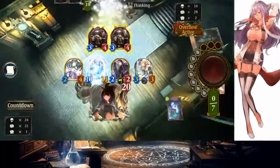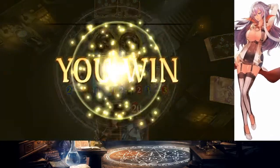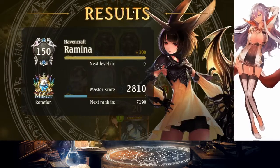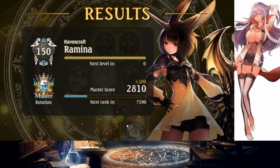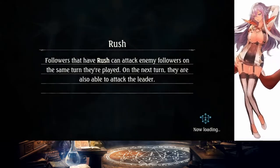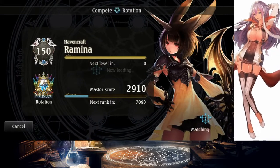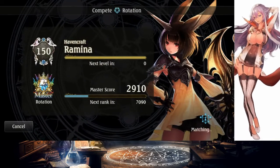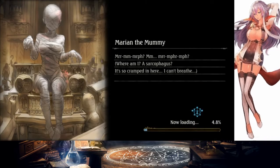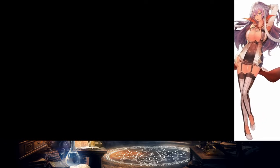Wow, okay — this is something I have to upload. That's unbelievable. That's gotta be my first turn 7 Aegis. And honestly, that's what I should've done in the portal game — that was the avenue of victory. I didn't see it then, but this time I saw it.